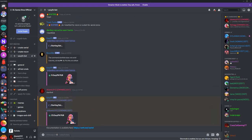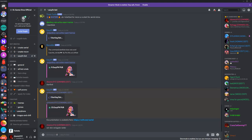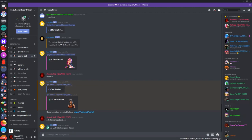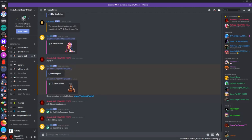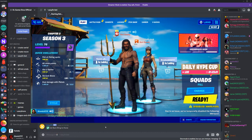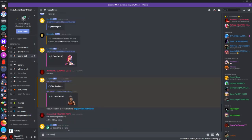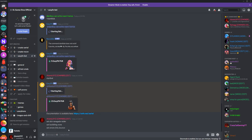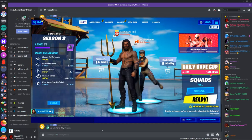All the commands will be done in here. You're going to say 'set skin Renegade Raider' and there you go — it became Renegade Raider. Then 'set back bling none' and it'll have no back bling. You can even do emotes — 'set emote Billy Bounce' and then yeah, it'll do the emote.